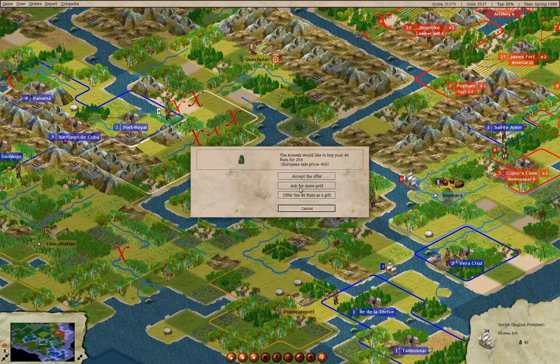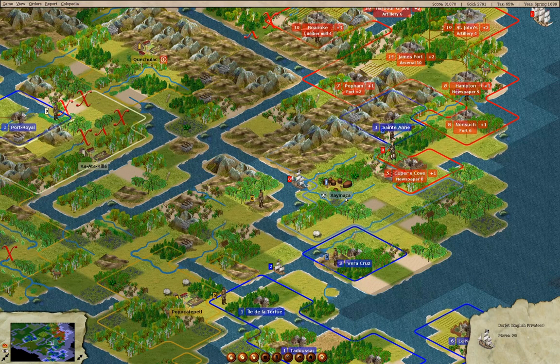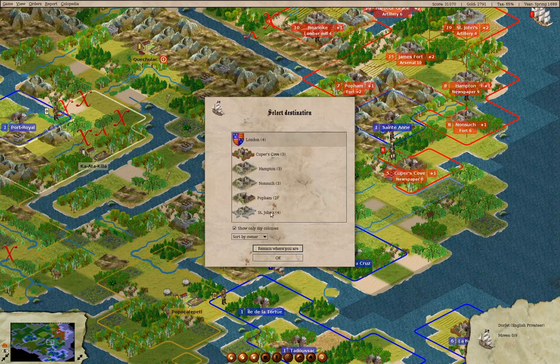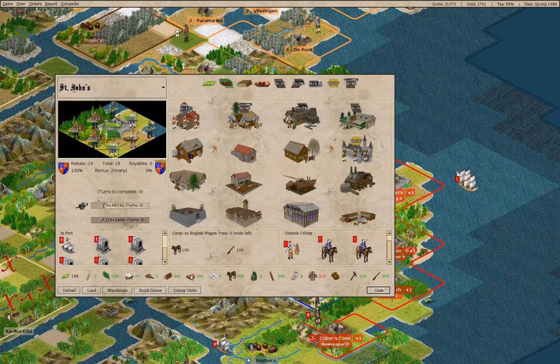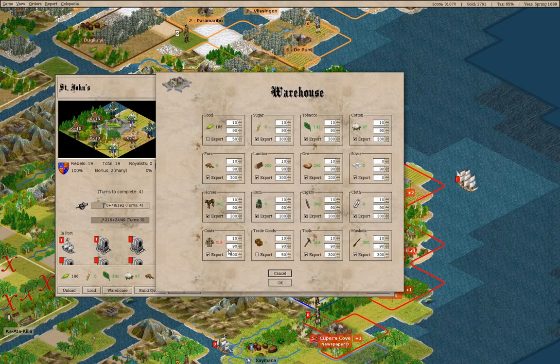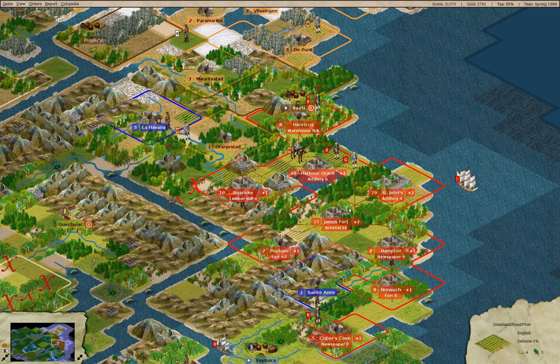Sell 40 rum, we'll accept their offer. Then go to St. John's. We're going to the warehouse and export these at 200 units so they don't overflow and we don't get the annoying messages.